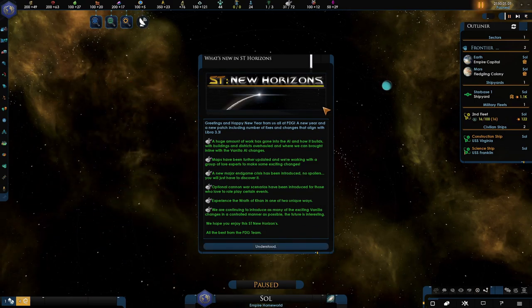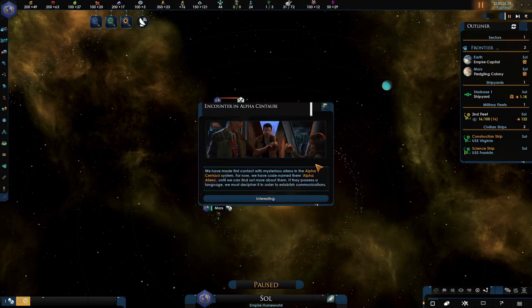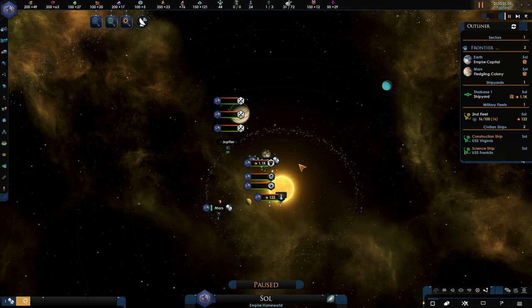We have the classic 'What's New in Star Trek New Horizons' screen — there's a lot of stuff there. We want the recommended default 100% of empires, so everybody's involved in this playthrough. We have encounters always happening with first contacts. There are so many different factions and empires in this mod — it's unreal. If you're checking this out for the first time, I'll try to give you a little run-through of certain things.